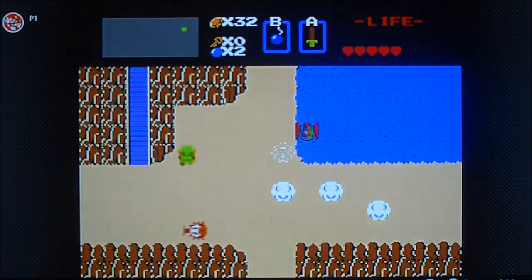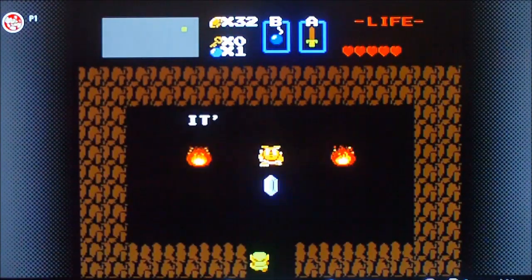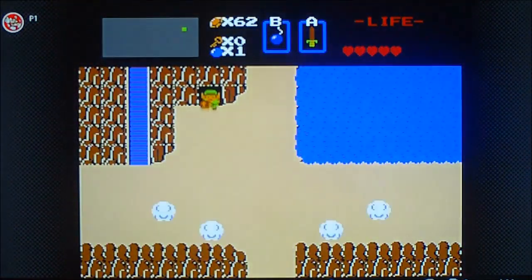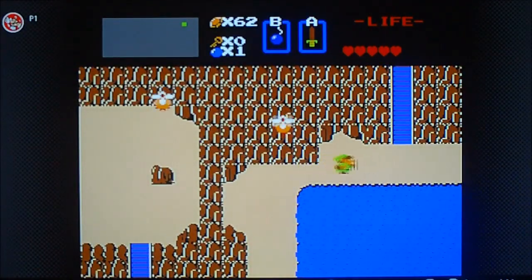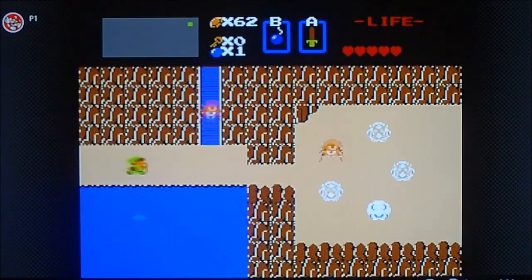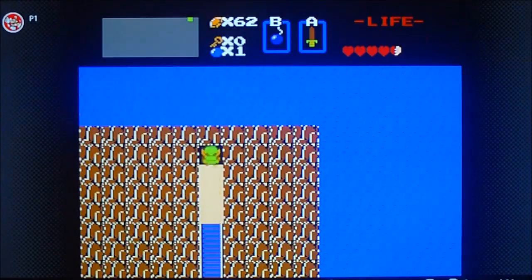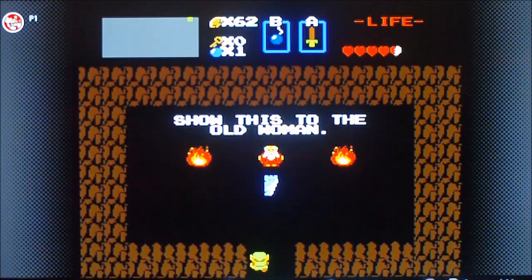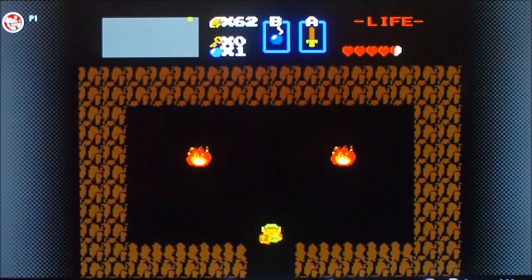Now go over here. One thing you can do first — put a bomb there, and we now get a secret stash of rupees. Go up here. Now go up here. And this is something you're going to need for later in the game. This is the note so you can unlock the potions.